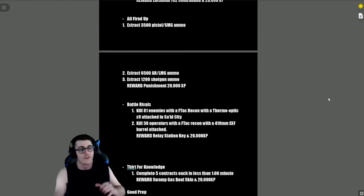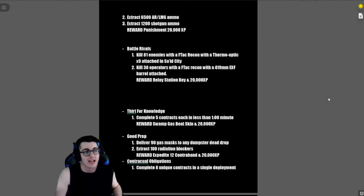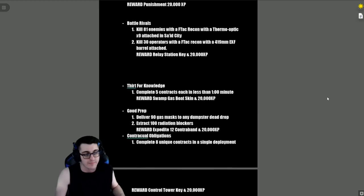'All Fired Up' — extract 3,500 pistol/SMG ammo, extract 6,500 AR and LMG ammo, and extract 1,200 shotgun ammo, for a reward of the Punishment cosmetic and 20,000 XP. 'Battle Rivals' — kill 81 enemies with the F-TAC Recon with a thermal optic X9 attached in Sciat City, then kill 30 operators with the F-TAC Recon with a 419mm EXF barrel attached. Reward is the Relay Station Key and 20,000 XP.